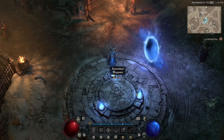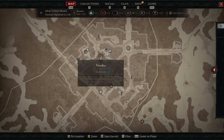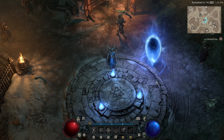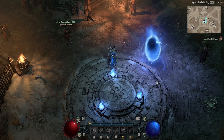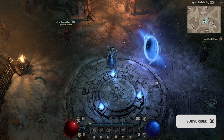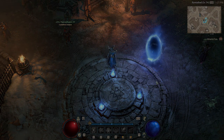You'll find all of the artisans in most of the major towns — currently shown in Kyovashad. The map symbols are: Blacksmith, Alchemist, Occultist, Jeweller, and the Purveyor of Curiosities. That's it — they're really straightforward. I wanted to include this guide for completeness of all the guides we're producing. Thank you very much for your time today. I hope you found this useful. Don't forget to hit that like and subscribe button — I'll be producing more and more Diablo 4 content as the weeks go by. Thank you, and I hope to see you again soon.